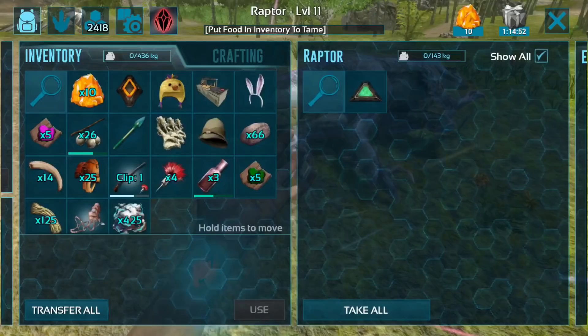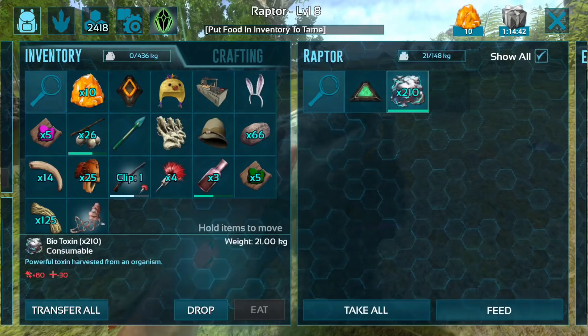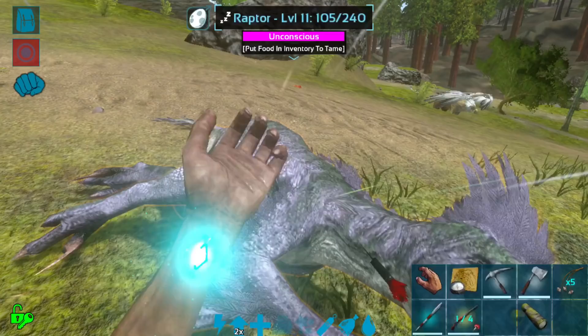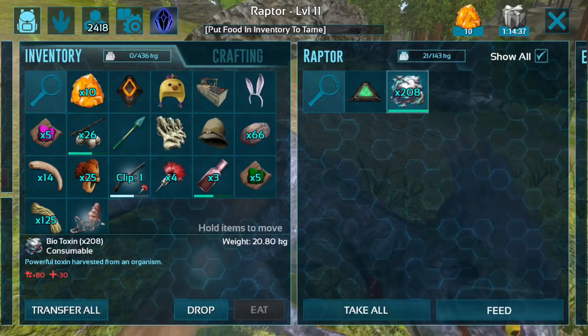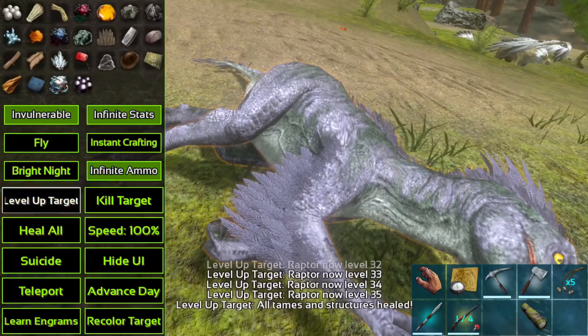I'm going to generate biotoxin for these guys, and once we have all the biotoxin in, we can start leveling up and feed them some meat to tame them. This is going to be quite a few taps, so I'm probably only going to try to level these guys up to about 1k each — I think that would be pretty good.